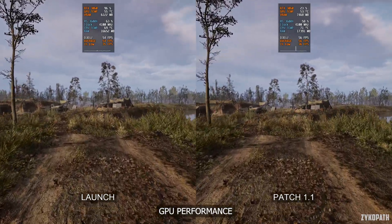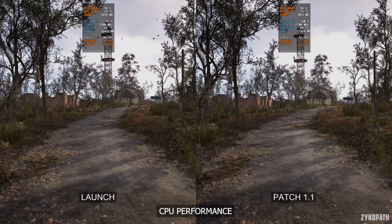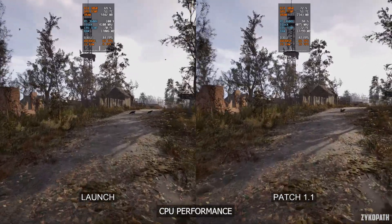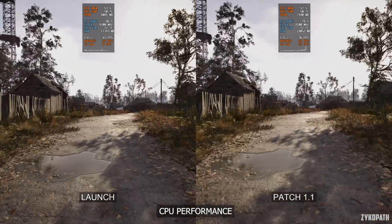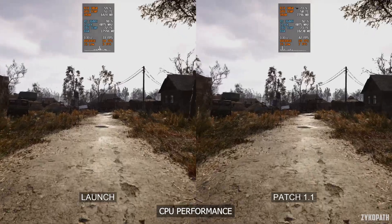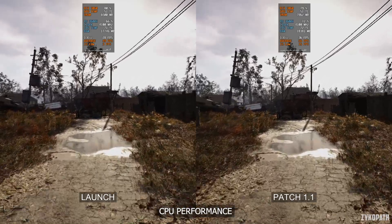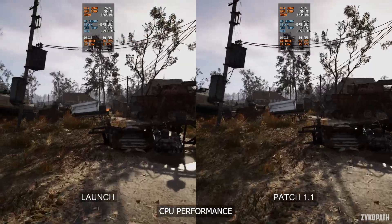Now let's take a look at CPU performance, where it's the most needed right now. Performance increased by around the same amount as when GPU limited. However, the stuttering issues are slightly less severe now, leading to higher one percent lows. But it's still way below acceptable frame rates in CPU-limited areas.